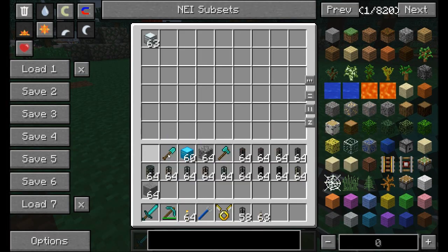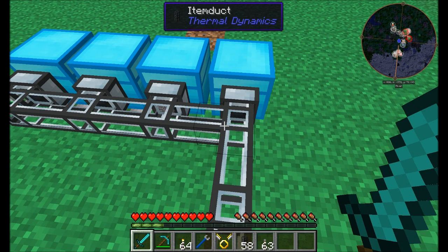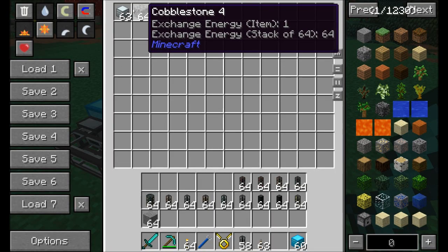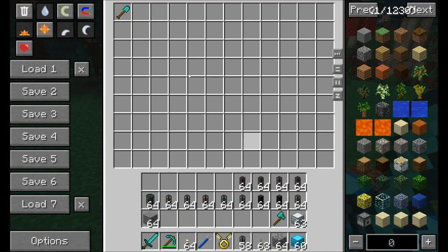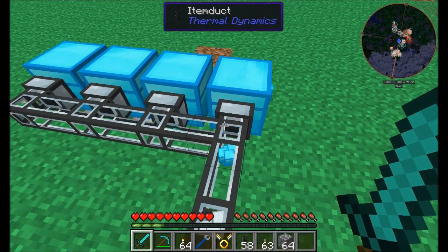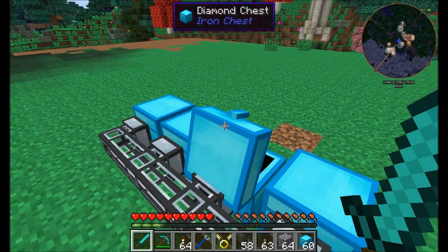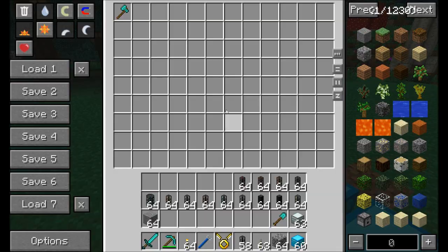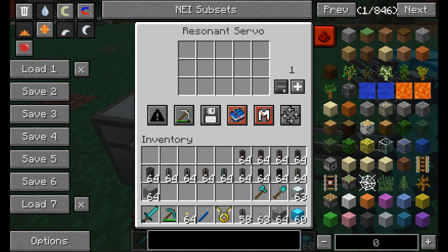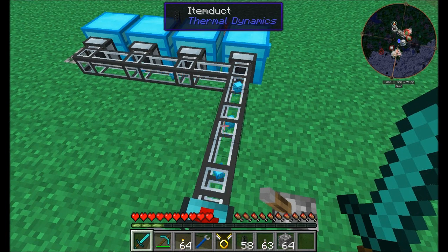The last option, round robin, does pretty much what you'd expect — it chooses one inventory, then the next, then the next. So if you do round robin and place four items in, each chest should get one item. You can also shrink your stack size down to one and it'll only pull one item out at a time and round robin them.